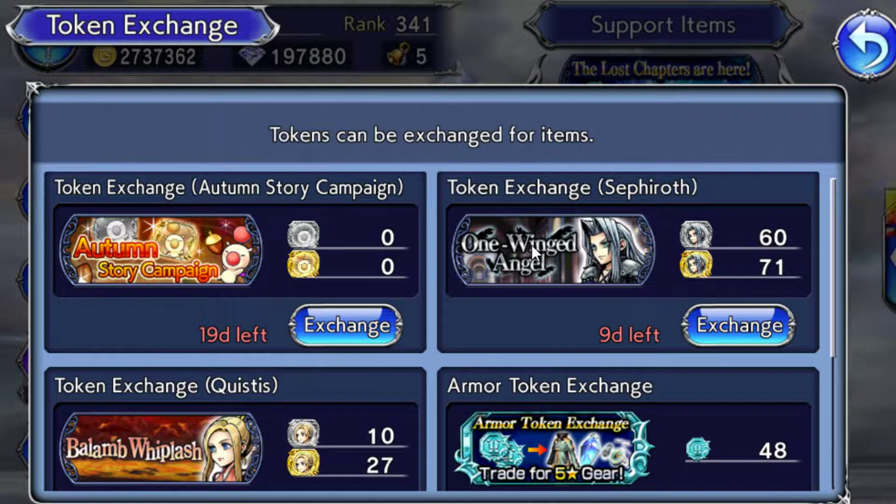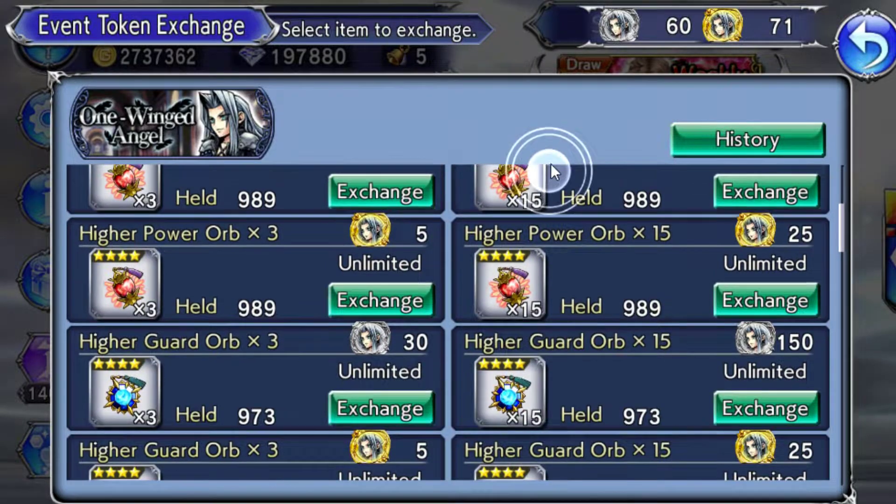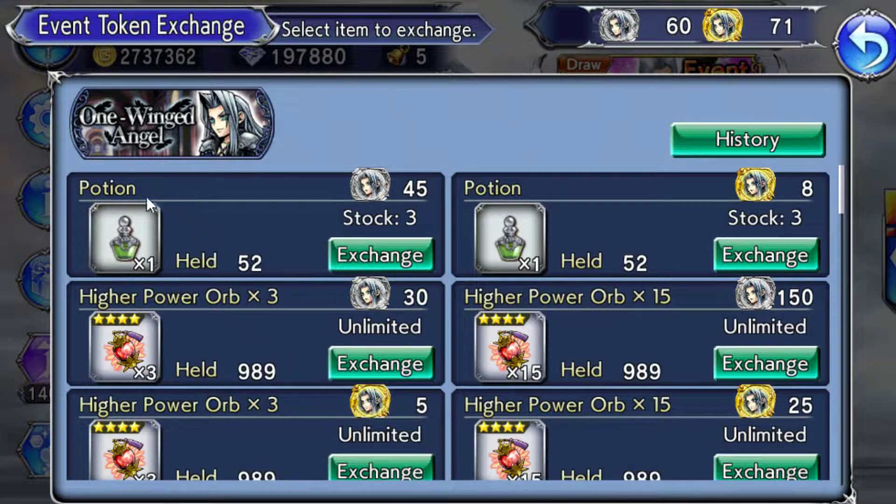This last button here is for multiplayer shops and armor tokens — it's a special event going on right now. Usually if you just start the game — like right now Sephiroth is here — you go into his story mode, it's quick multiplayer, and you'll earn tokens. Then click Exchange and you'll see a bunch of stuff. What you want to buy here is gems, tickets, and armor tokens.